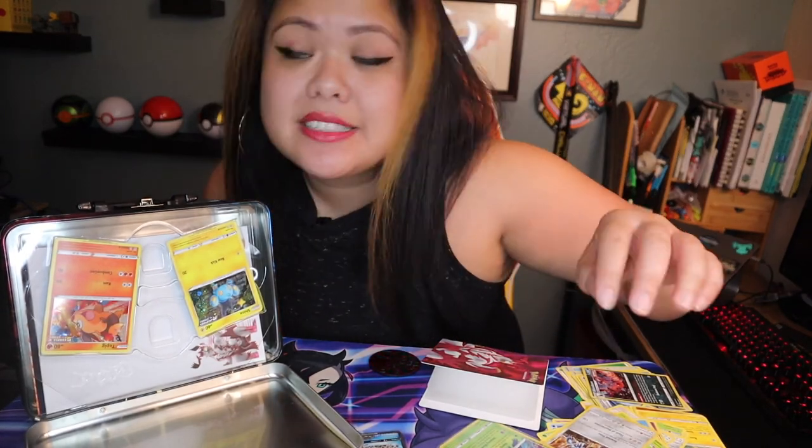I hope you enjoyed this really quick video unboxing this lunchbox that included five booster packs, promo cards, a holder for cards, two collectible coins, some stickers, and a notepad. Until next time y'all, this was CP Says. Thank you for tuning in on this Pokemon Days. I'll see y'all next time. Laters! We're gonna catch them all y'all — it's gonna happen.